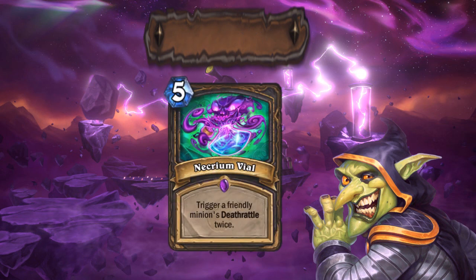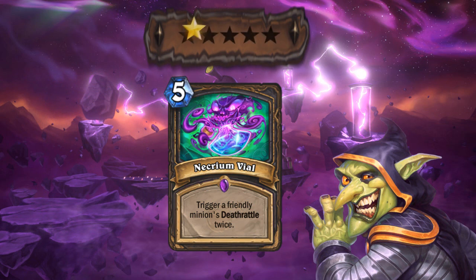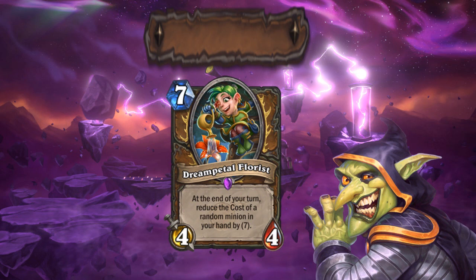Moving on to Necrium Vile. Another card that pushes Deathrattle interactions for Rogue. Maybe we will see a new egg rogue. A lot of rogue archetypes saw support from the cards from this set so far, and now this is a whole new archetype to think about. Maybe this will support the Malygos Rogue further. I'm giving it 3 stars for now, but it might be a 4.